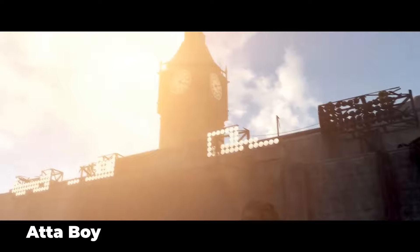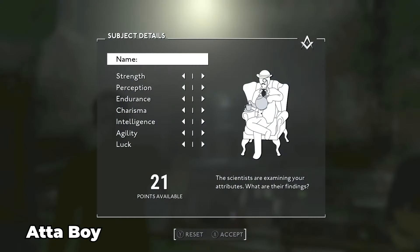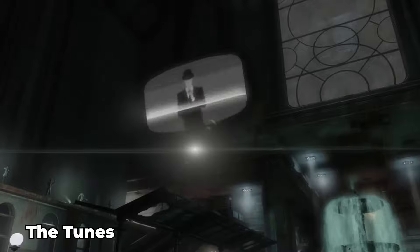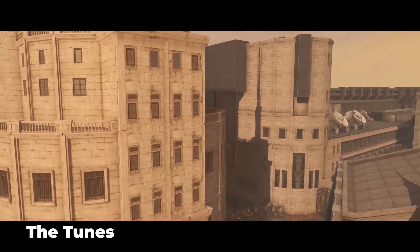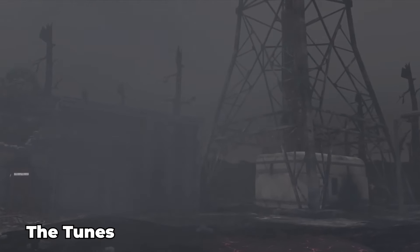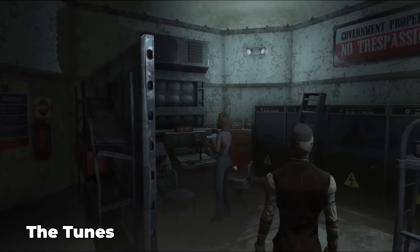As you navigate around the area, you'll want to check your map — but there is no Pip-Boy. Instead, we have the Attaboy, which will be your wrist companion through the radioactive streets of London. Make sure to turn it on and tune into one of the 3 new radio stations included in Fallout London, featuring 47 new songs. And if you don't want to listen to the radio, the OST includes 74 new tracks, which you can listen to right now on their website if you want to build up the excitement.